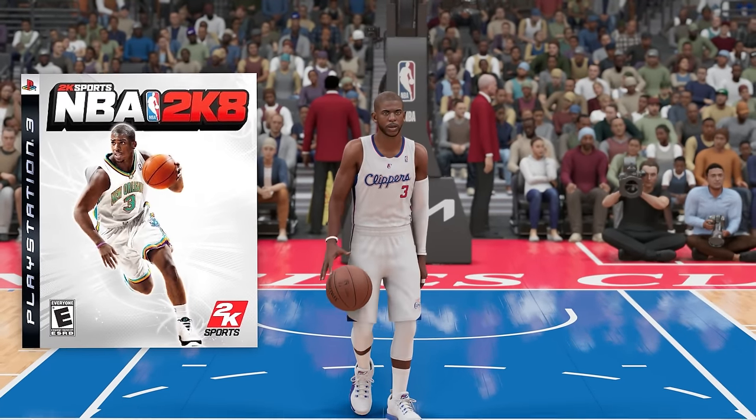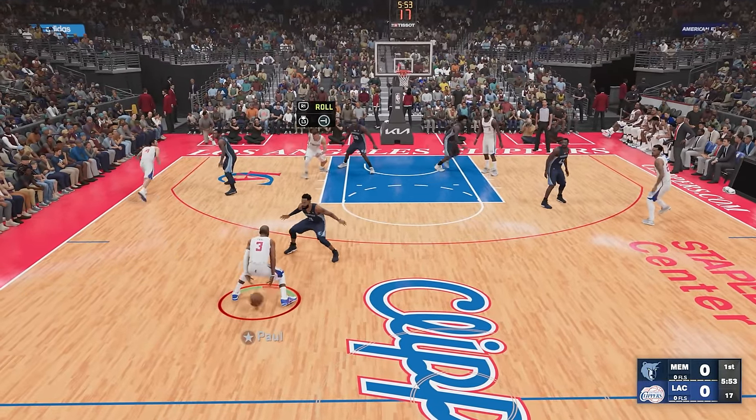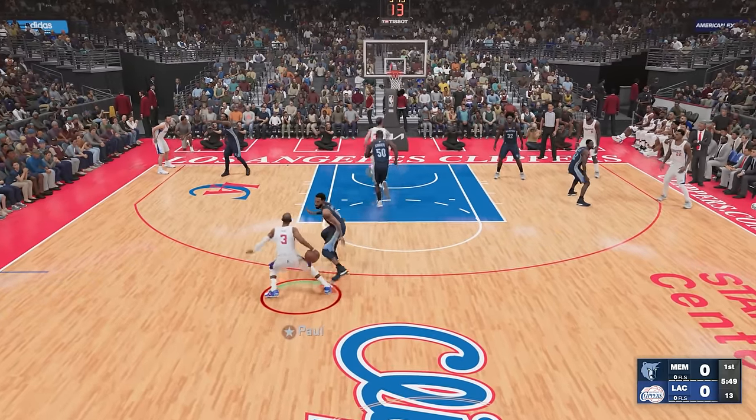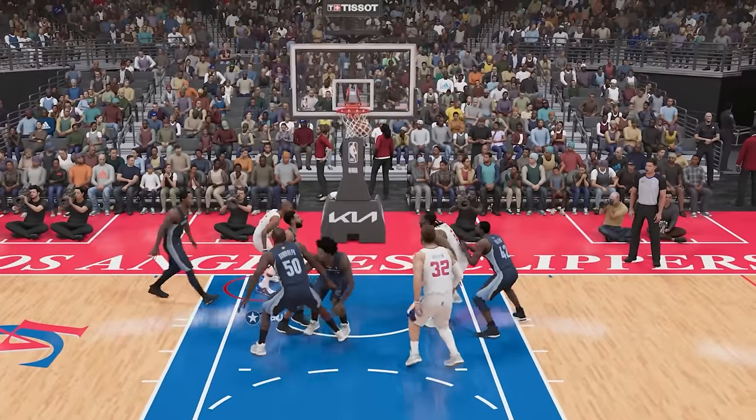Next, we have Chris Paul, and he was on the cover in 2K8. I don't think Chris Paul can dunk, so we're going for a nice little layup. He's got some dribbles — spin move, layup right here. Double clutch, and it goes in. Let's go!